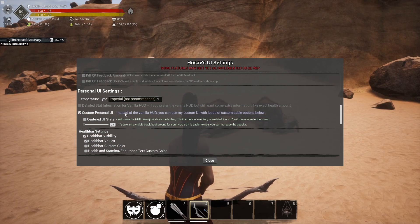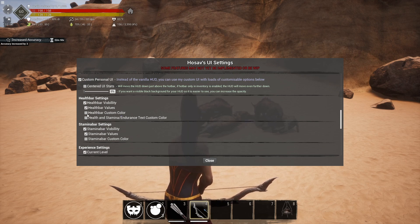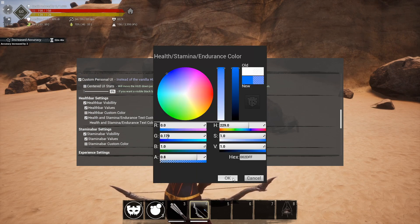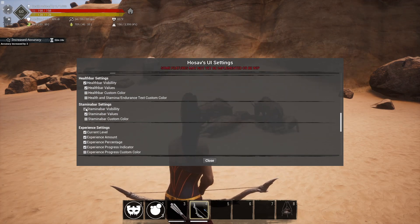Under health bar settings, you can turn health bar visibility completely off, show or hide the numeric values, and apply a custom color. Same for stamina — you can make the stamina bar invisible, turn off values, and set a custom color. You can mix colors however you want, even terrible combinations if that's your thing.